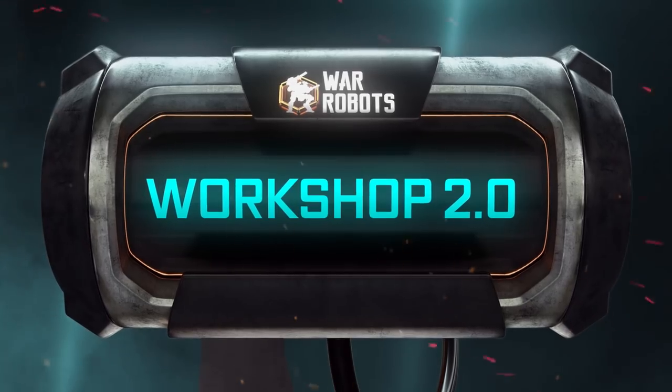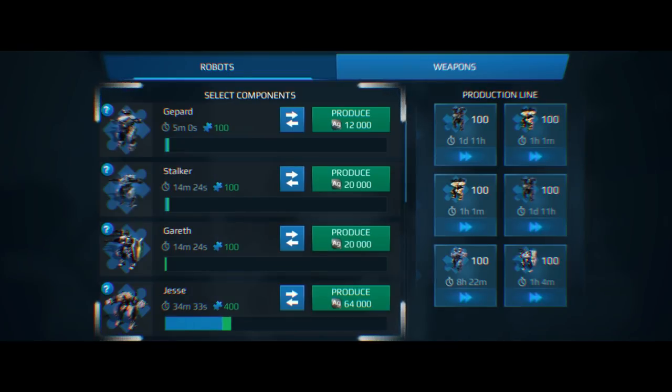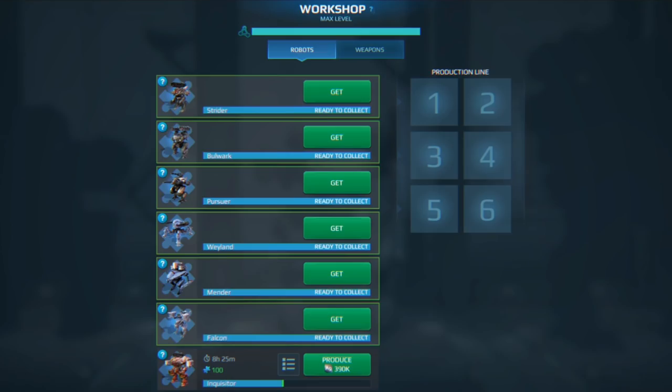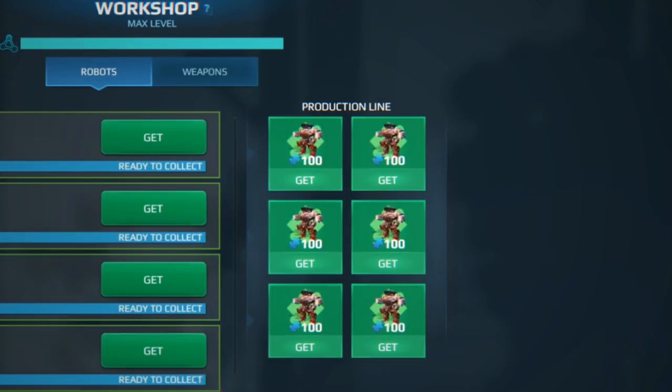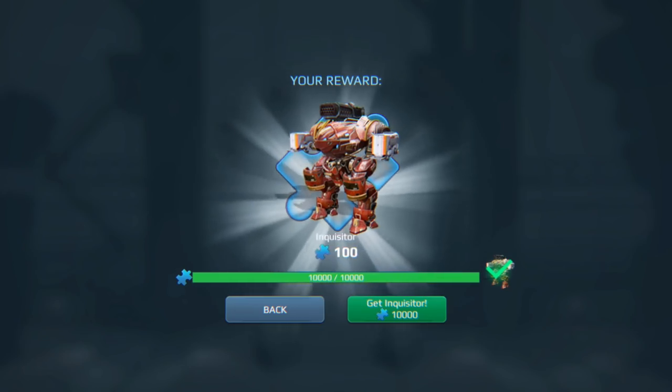Workshop 2.0 — yes, they finally did it. It's a new renovated workshop and it's awesome. You can now assemble anything with your regular silver. Pick an item, start production, give it some time, and receive a package of components. It's that easy.